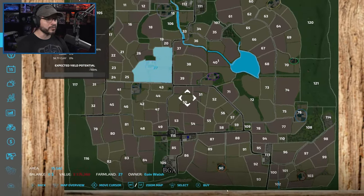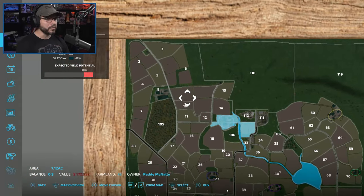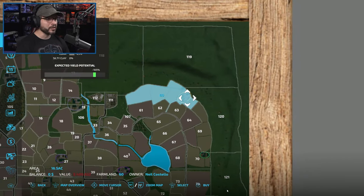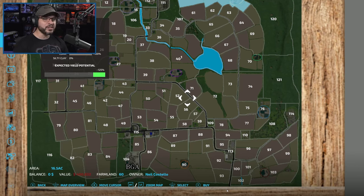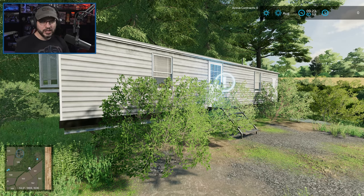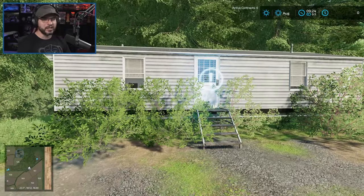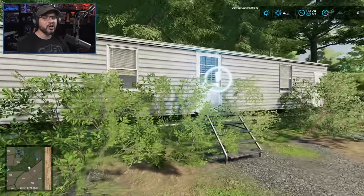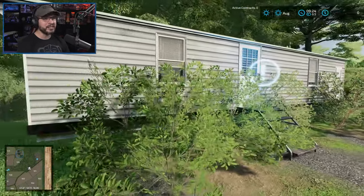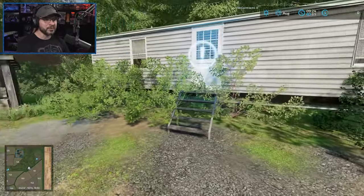If we buy any of these farms, we get a good chunk of land around them — some smaller, some more. They're all obviously more than we have money for. Why? Because we're starting with zero dollars. That is one of the changes for the start from scratch — I got rid of all the money. We have no loan, we have no money. We're starting with nothing from a monetary standpoint, although we do have a few assets, like this house here. I guess we'll call this our home.